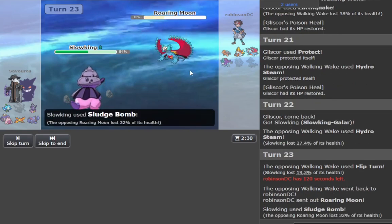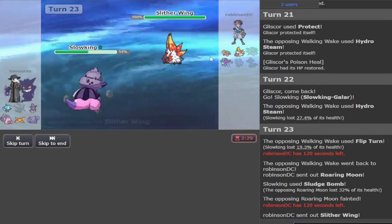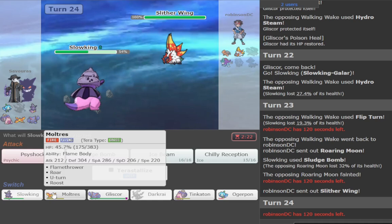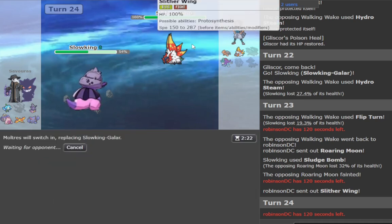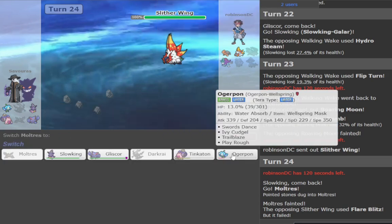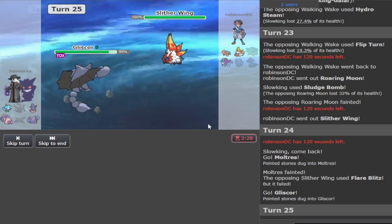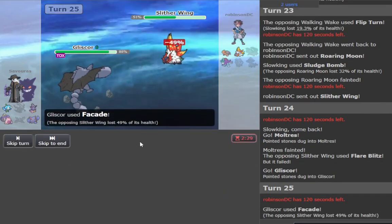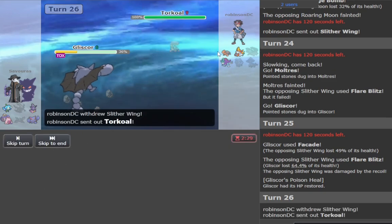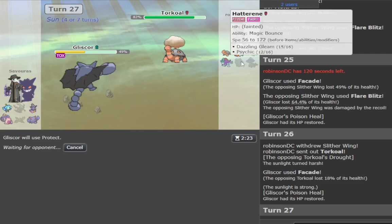Okay, does this die? Yeah, big. That was big. Gotta be careful versus Slither Wing, that's all I need to be careful against, but I have to get on anchor. I guess this is the eternal sack — the Maltress. Might be dying to this attack, so I have to keep protecting.